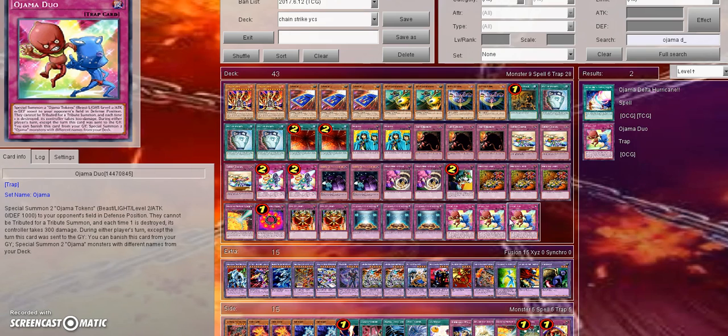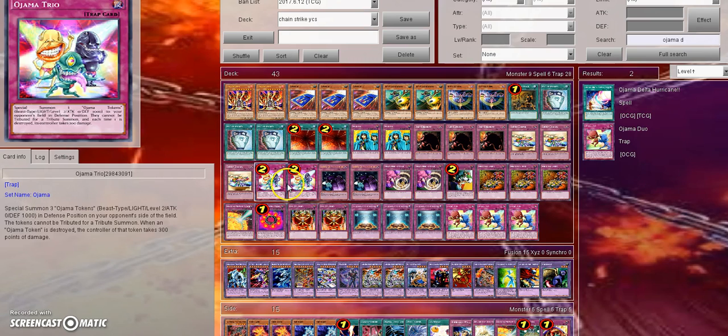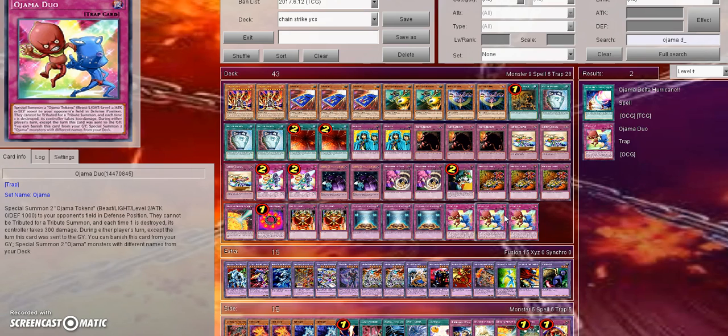That was probably cringy, but I need to make the title sound somewhat interesting. So this is a new card coming out in Circuit Break, known as Ojama Duo. Obviously, we got Ojama Trio years ago, and it got a reprint in the Dino Smasher's Fury structure deck, and now we're getting Ojama Duo. It's just like Ojama Trio, except you special summon two Ojama Tokens — hence the name Ojama Duo. They are level 2, beast light, 0 attack, 1000 defense, same as the regular Ojama Trio tokens. They cannot be tributed for a tribute summon, and each time one is destroyed, its controller takes 300 damage — exactly copy and paste from Ojama Trio.